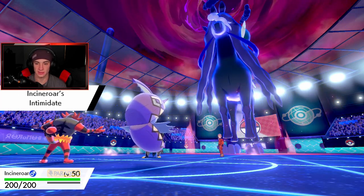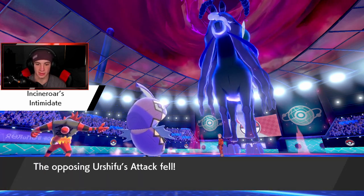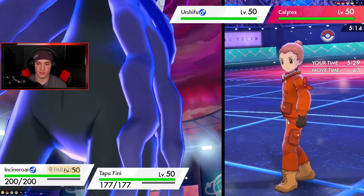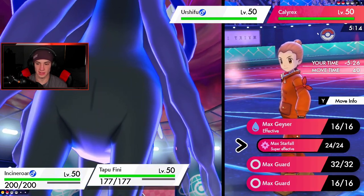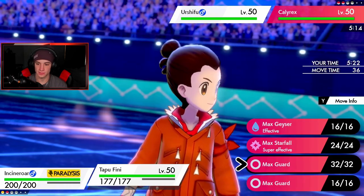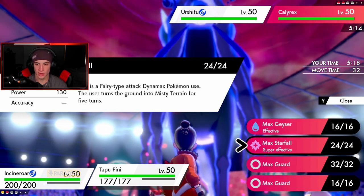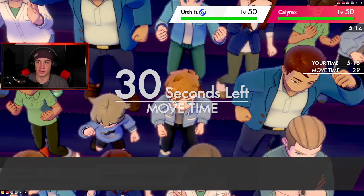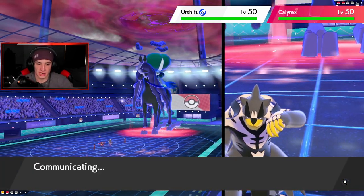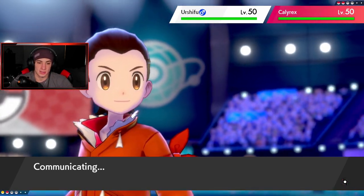Do I still Fake Out on that slot, or do I go Parting Shot and predict the protect? I think we Fake Out. Then we could Dynamax and go for Starfall — Starfall would be nice. Would I rather have the rain? No, rain would help him out more. So I'm just gonna go after the Calyrex slot. I could see Urshifu protecting — I really don't want to double up and waste a full turn. If it doesn't protect, it's Choice Band — or maybe it's just not rolling Protect.